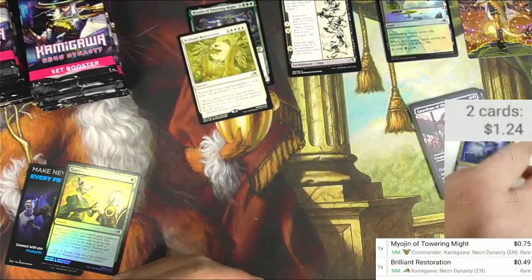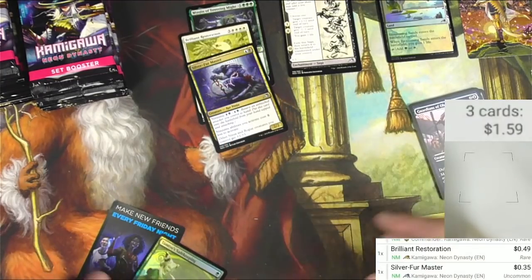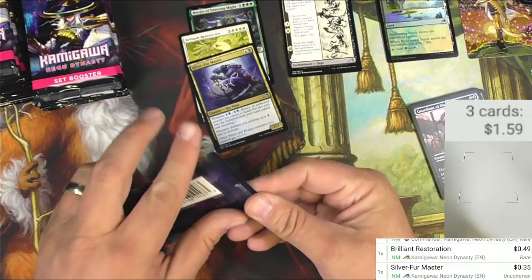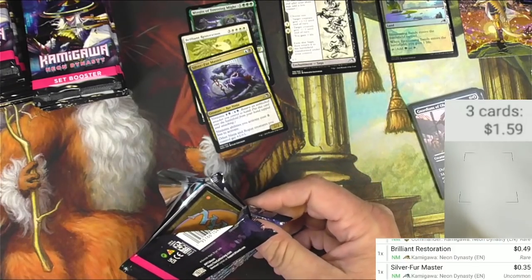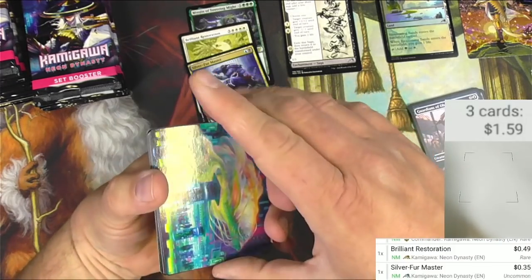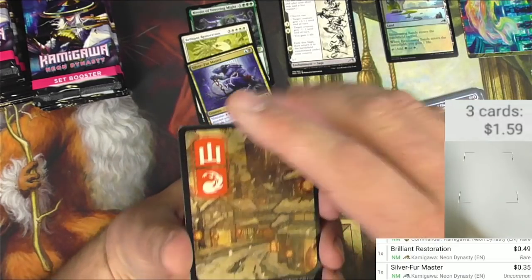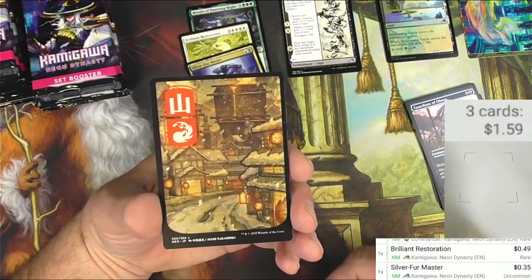Silver Fur Master is nothing big but I'll probably keep it and maybe mess around with making a rat deck. When I got back into Magic and saw that Ninjutsu was a mechanic, I didn't fully give it the full respect it deserves. I never really cared for it but I get it now, and I'm definitely interested in sneaking in some unblockable creatures.